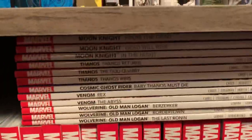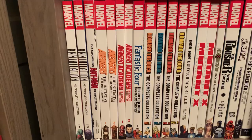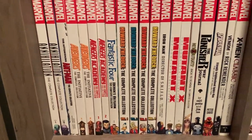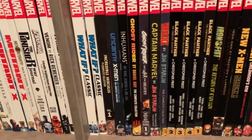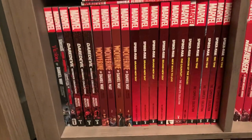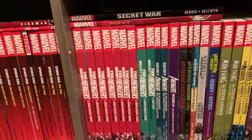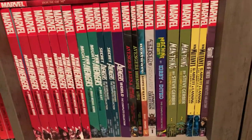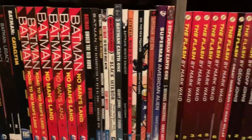Now we're on to other trades and complete collections. There's a bunch of smaller trades and I kind of organized these by color because I thought it looked cool. There's all the white-spine complete collections and the black-spine complete collections, then the red-spine stuff like Wolverine and Spider-Man. Then we get my Avengers section and finally all my DC trade paperbacks and standard size hardcovers.